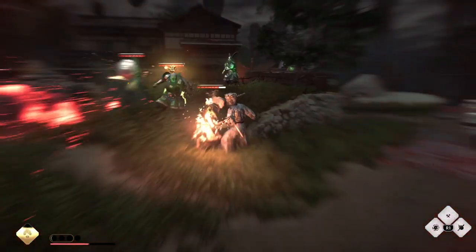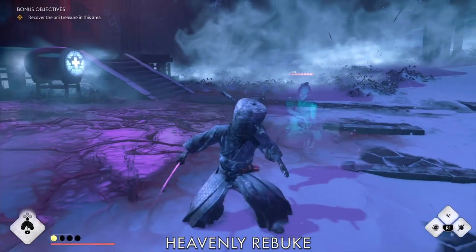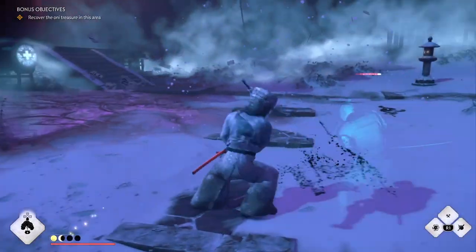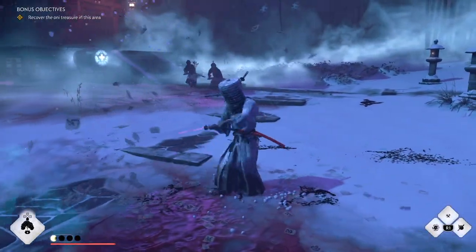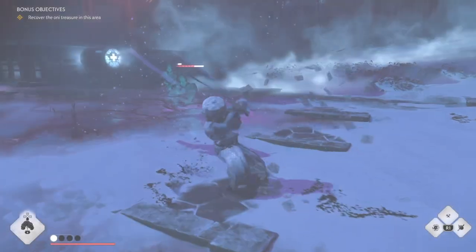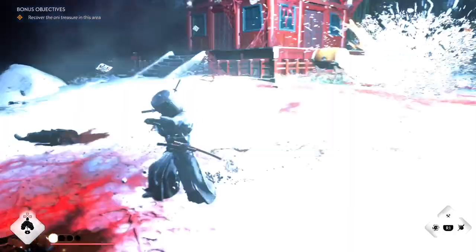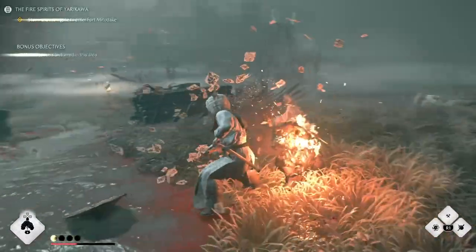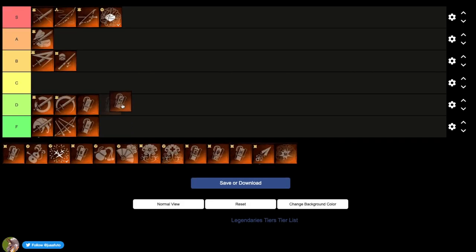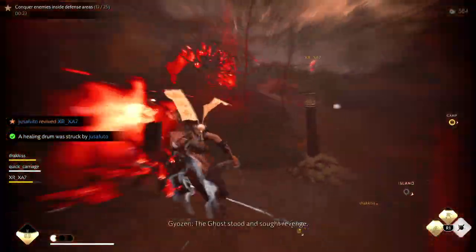Next we have Last Breath — as you can see, I survived with 50 health. Can be useful, maybe fun. Then Heavenly Rebuke, which lets you have a Heavenly Strike with lightning attached sometimes. Not really that useful — not as powerful, though the lightning can be buffed. Side note: if you have both Stone Striker and Heavenly Rebuke, Stone Striker's Heavenly Strike takes over. D tier.